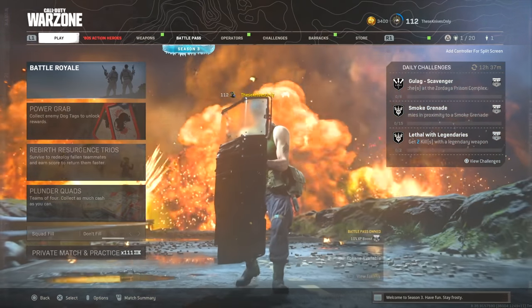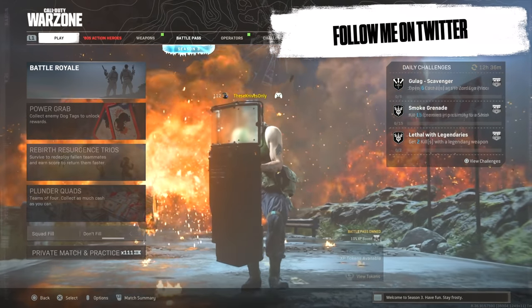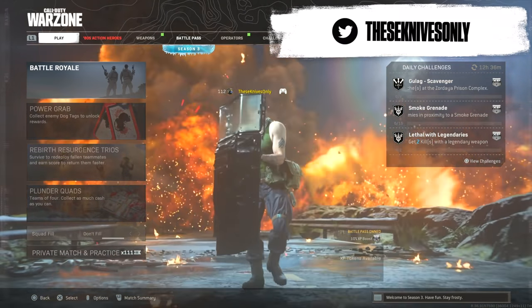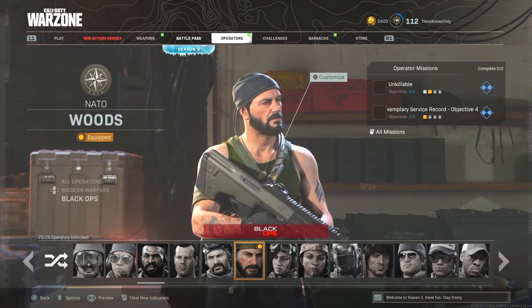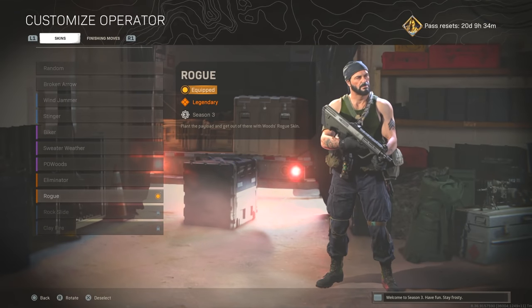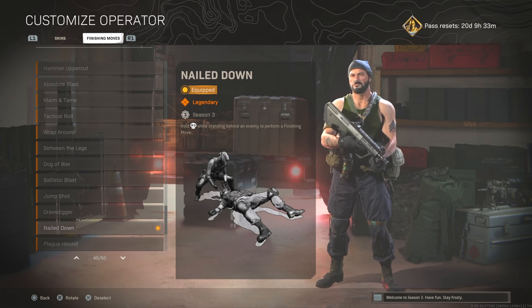Welcome back to another video on the channel, hopefully you guys are having a great day. Today we're going to be checking out the dual wield hammer execution that dropped in Maxis' bundle yesterday. We're going to be doing the same thing we did yesterday, which is combining two bundles for one video. We're checking out this wood skin called the Rogue skin, and the execution we're checking out is called Nailed Down, which dropped in the Maxis bundle.